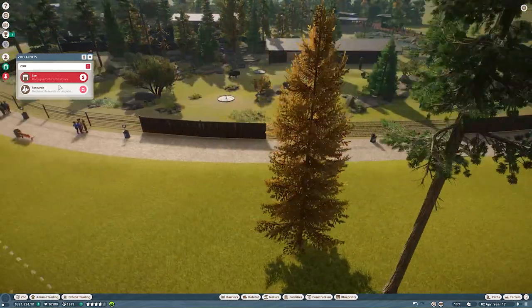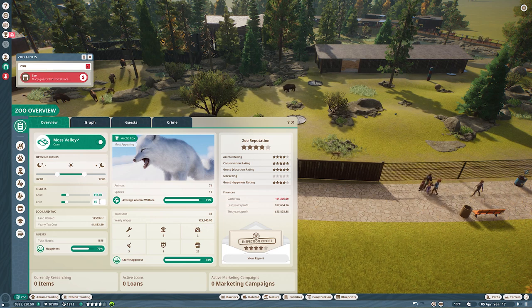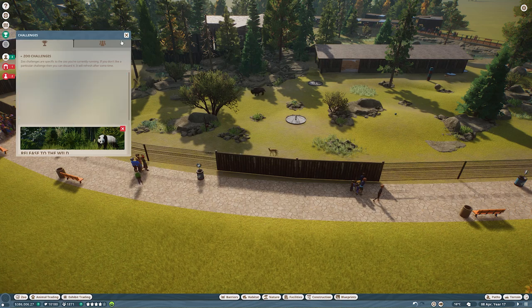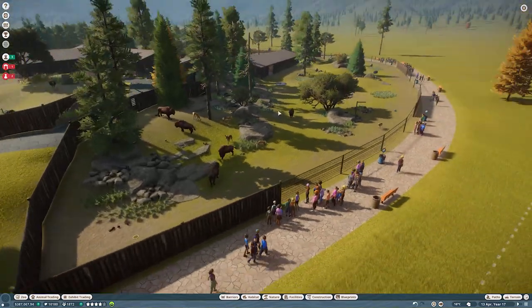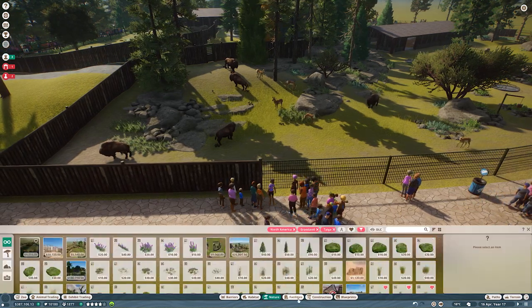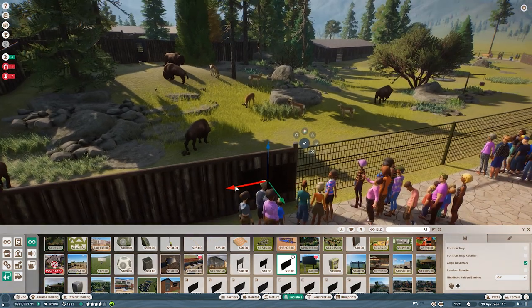I need to finally change the colors of all the donation boxes — I don't like the blue. Mechanic research is done — great. And tickets are underpriced — another great message. We will be earning more. We have a lot of guests in the zoo. They are still underpriced so maybe let's set it to 20 and 17. We have to set the work zones and add the education boards, then do the work zones and do things a bit nicer around those habitats.